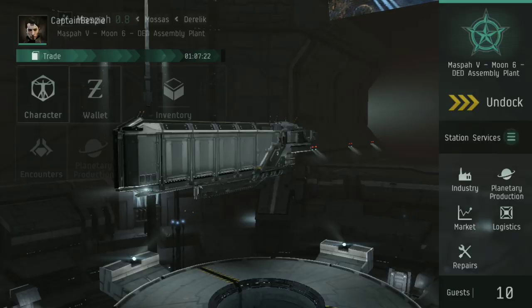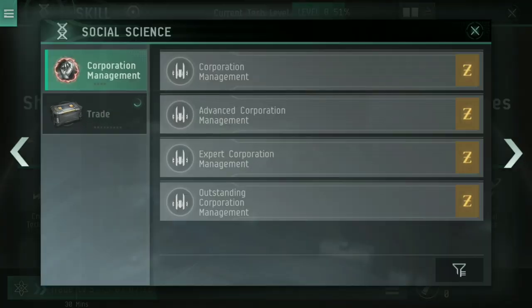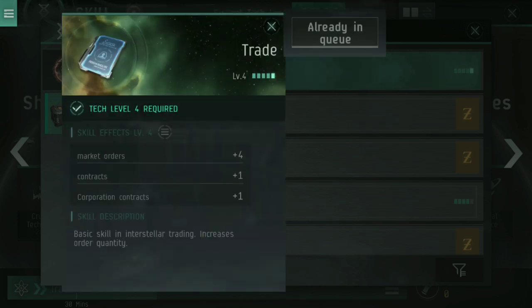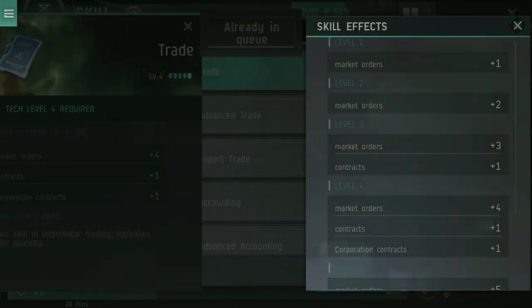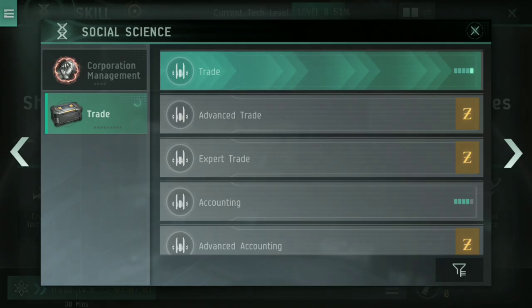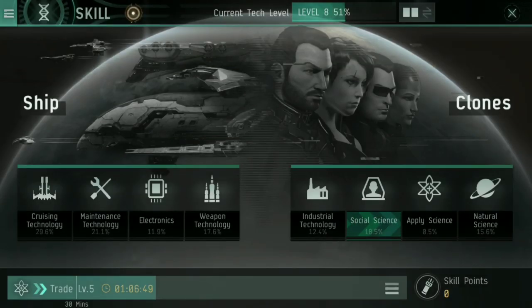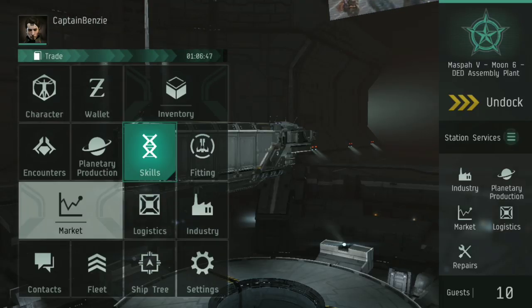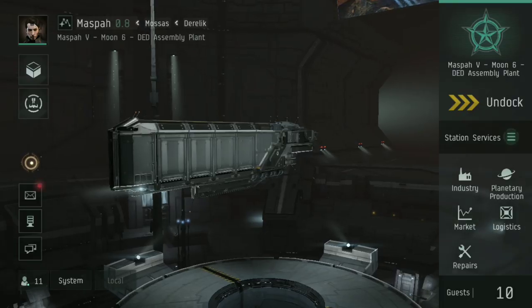When doing that kind of trading, you're going to want industrial ship operation and industrial command skills, plus trade skills. I've nearly got trade to level five now — the key reason is to have more market orders and more contracts available. Accounting is another very useful skill, because it reduces your broker's fee and sales tax, so you buy things cheaper and sell them for less tax, making more profit. I've just about hit trade at level five — only about one hour six minutes to go.